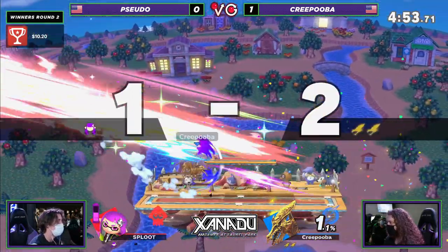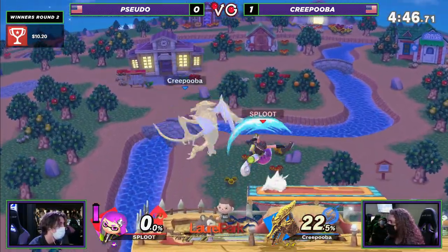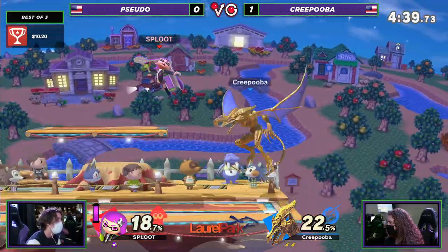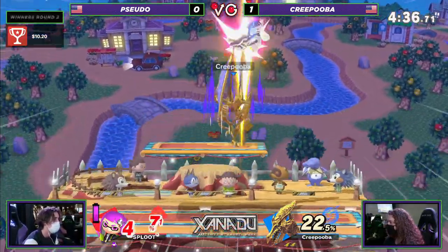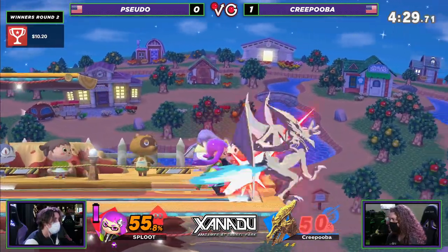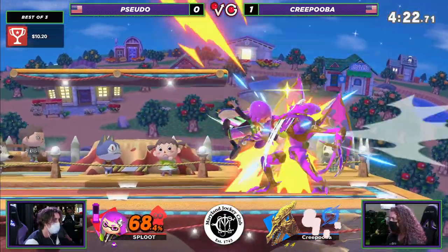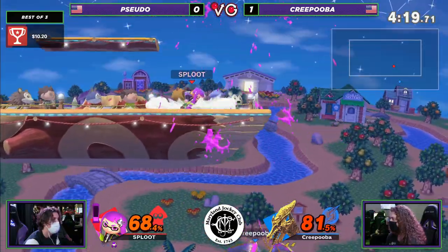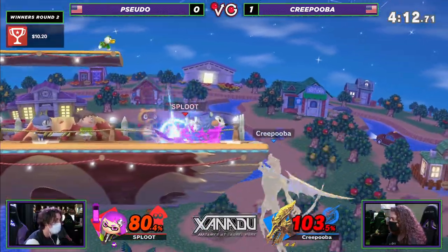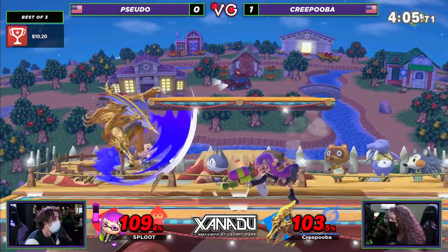There goes the back-end — and Suitor's in a very uphill battle now, a full stock behind against a character who is really good at killing. He's having to play a little more patiently even though he knows he's behind. He can't really force Creepooba to approach. Suitor is getting these backers but they're not getting much off them — just missing the follow-up. Good knowledge of the situation there by Creepooba getting out of that. The Ridley up special just pokes right through the stage, making ledge trapping a danger.